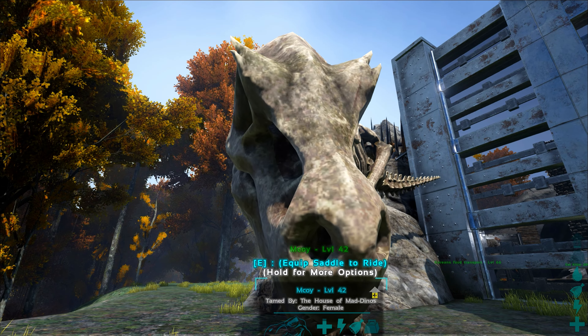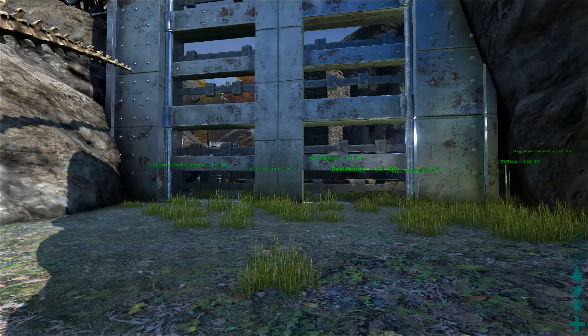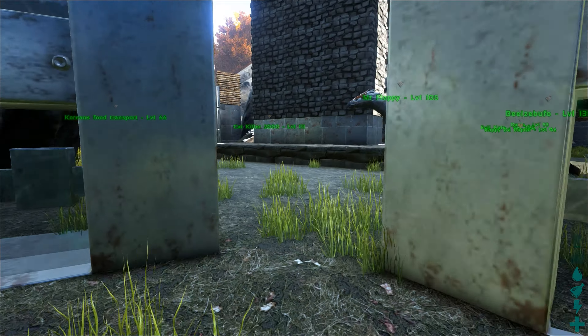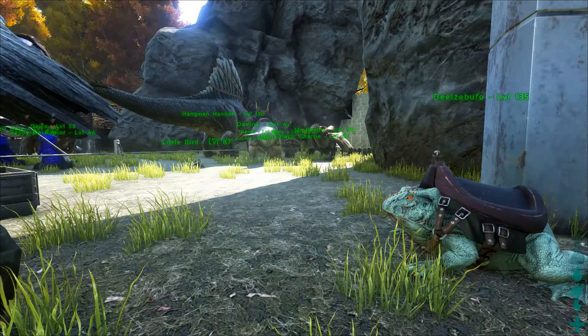So there you have it. That's what it looks like on the T-Rex. Now there is some more, so I will just go into my base and show you. This is the non-admin base — this is where we do all our normal player work.